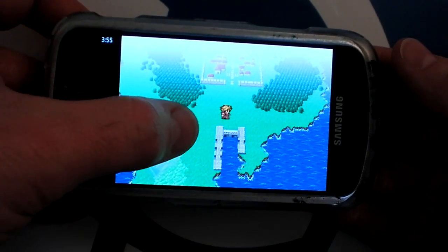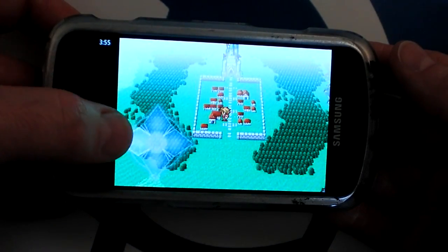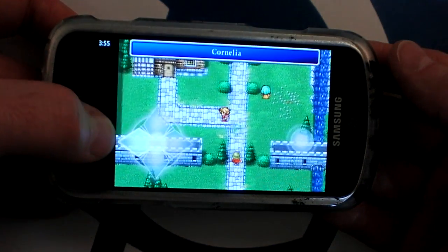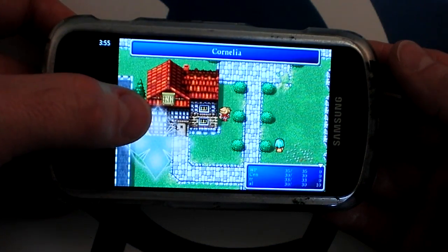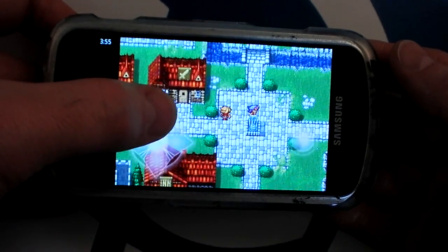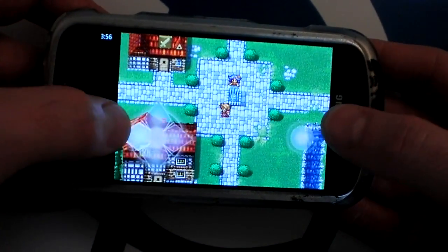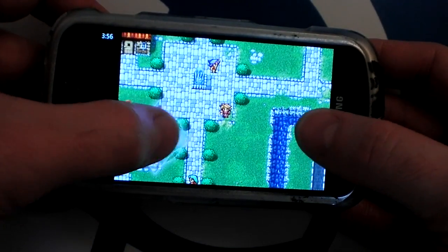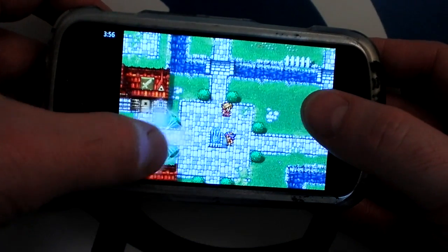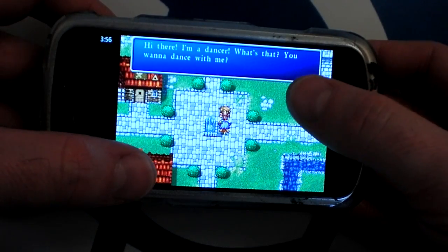Here we are at the start of the game. You can walk around and wait for enemies to attack you, or you can go into a town or the castle up above. This is Cornelia, the first town. There's an inn where you can rest or recover hit points — that's pretty important early in the game. You walk around by pressing on this virtual D-pad, and you can run faster by pushing this white button that appears when you're moving. Just tapping anywhere on the screen allows you to talk to people once you're close to them.